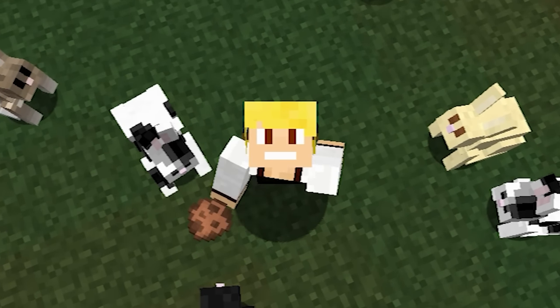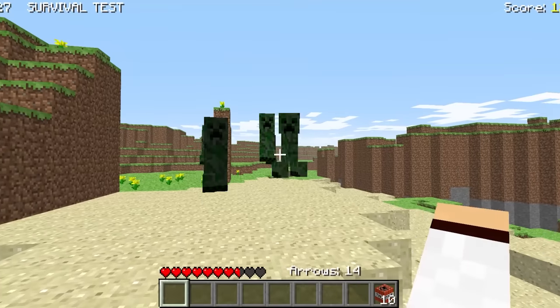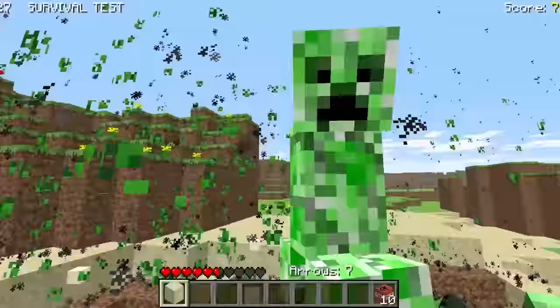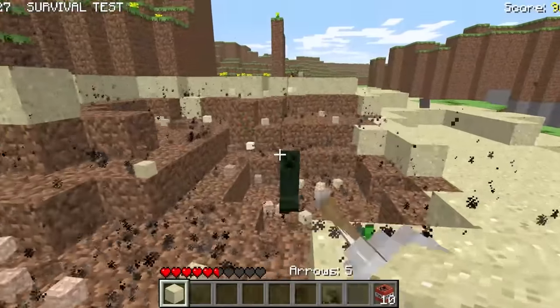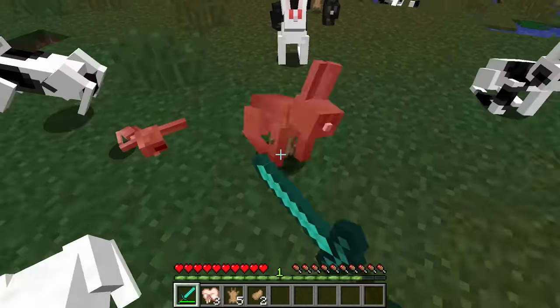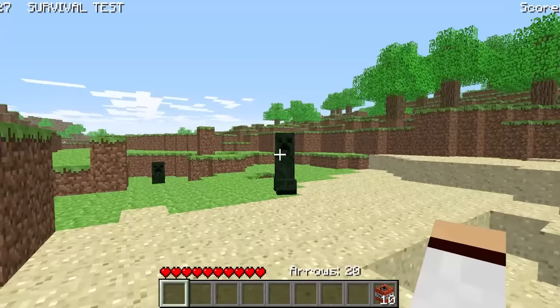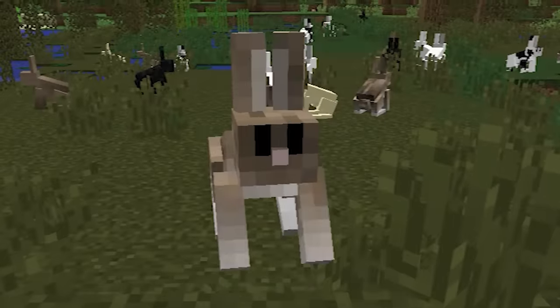Rabbits were added into Minecraft in version 1.8 in 2014. However, rabbits were originally going to be added in the survival test version in 2009. The original plan was that when attacked by the player, the rabbits would pop into many pieces and start bleeding. I'm not surprised this version of the rabbit was never added because it just sounded terrible.